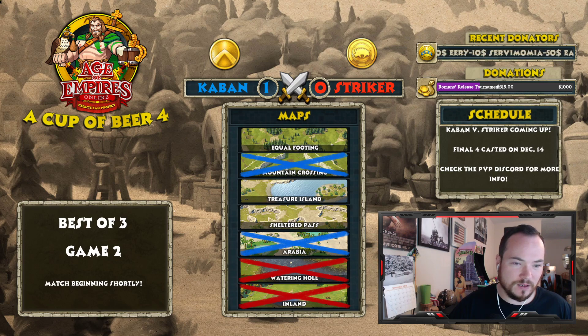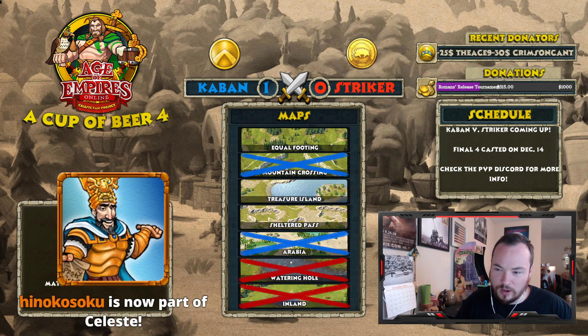We're back in — let's see if I can try it again. Take number two: Greeks of Caban versus Celts of Stryker on Equal Footing. I hit begin PvP and it did not crash immediately, so Recon, good job buddy. Way to get on top of things, way to fix your mistakes. We still love you, we still care about you, and we appreciate when you own up to your mistakes.